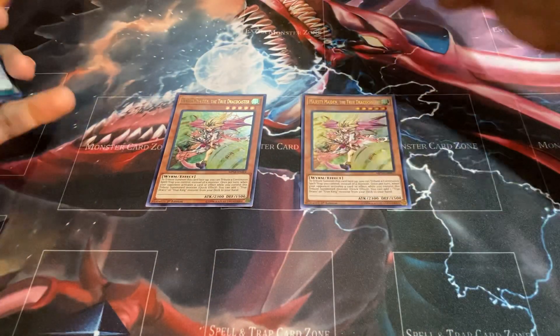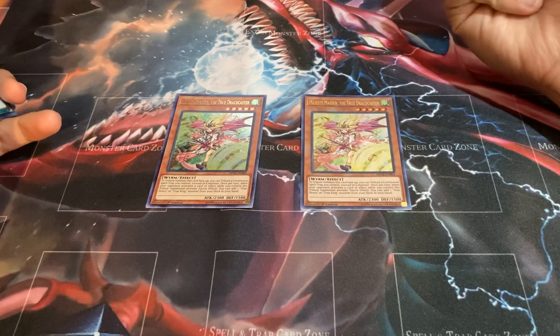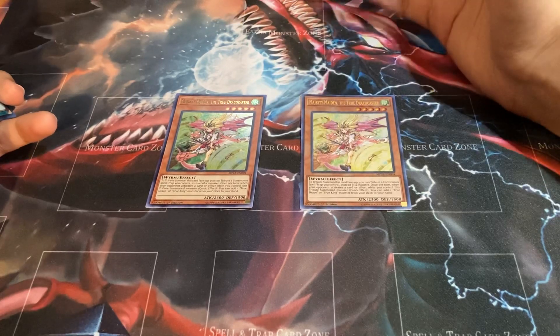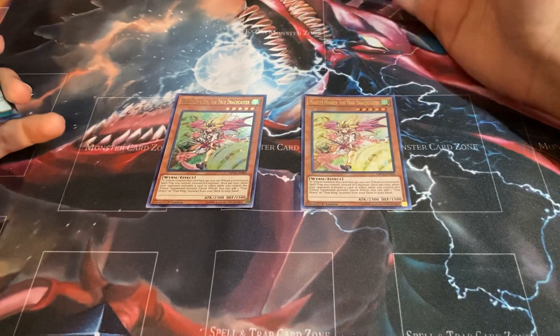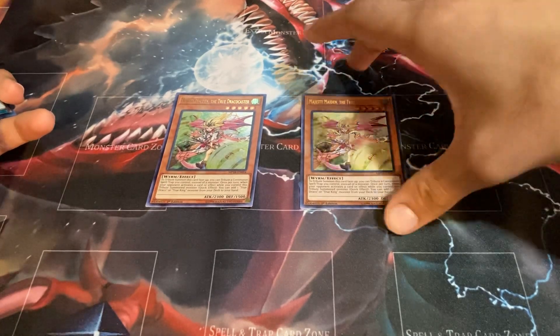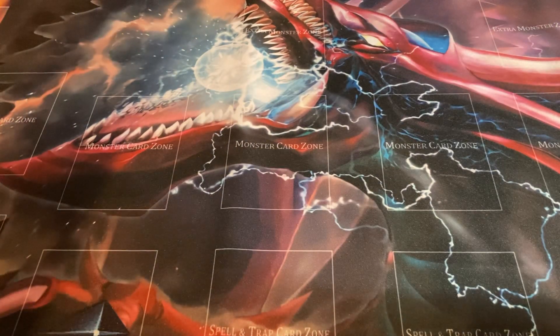Next I like to play two copies of Majesty Maiden, the True Draco Caster. To tribute this card you can tribute a face up spell or trap you control instead of a monster. Once per turn, when your opponent activates a card effect while you control a tribute summoned monster, you can add one True Draco or True King monster from your deck to your hand. I've seen people run three and I've seen people run one — to each his own — but I definitely say you have to run this in the deck. I like two because it's a nice searcher and this deck doesn't have too many monsters.